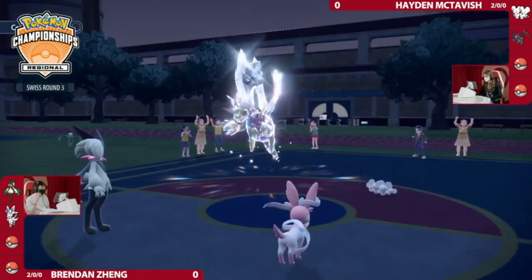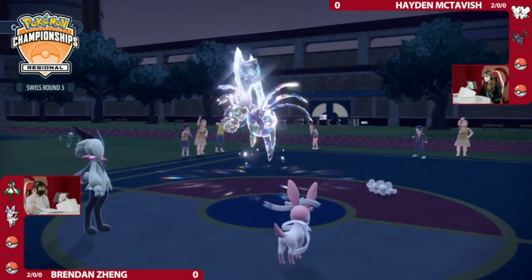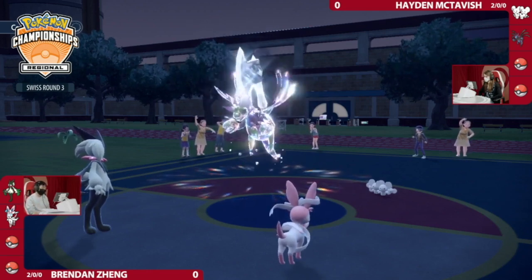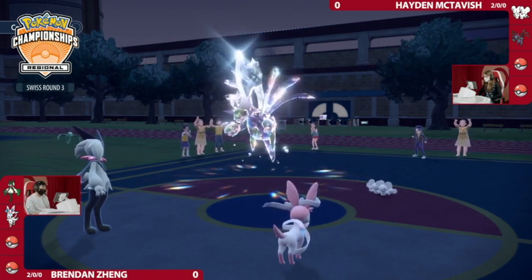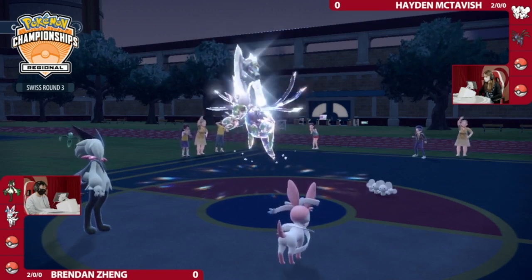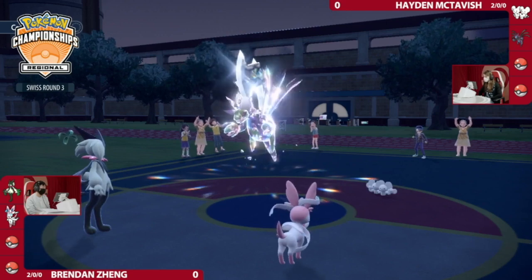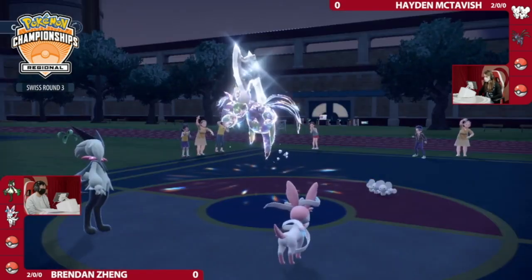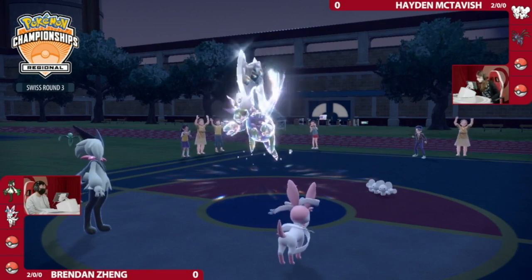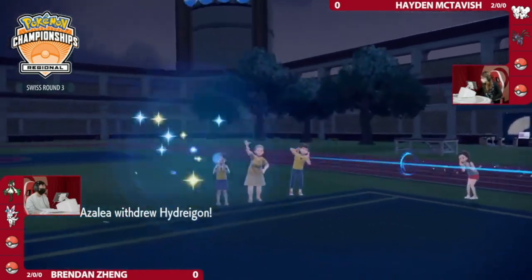At this point you just have to go after that Maushold because it's a huge threat on the field. Hydreigon Terrastalizing to Steel — you still have some really nice moves available. Now that Tera has been committed for Hayden, that Tera is not available for any of the other Pokémon she has on the field or in the back. Right after that Tailwind, we're going to see a pivot as Armarouge takes its place.